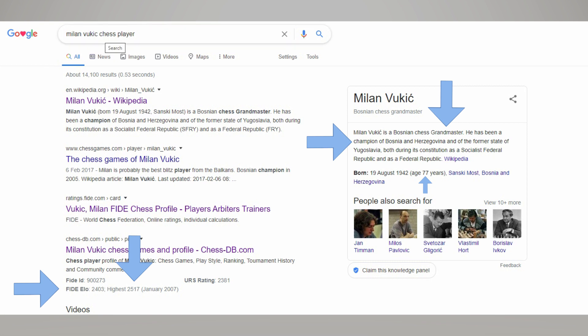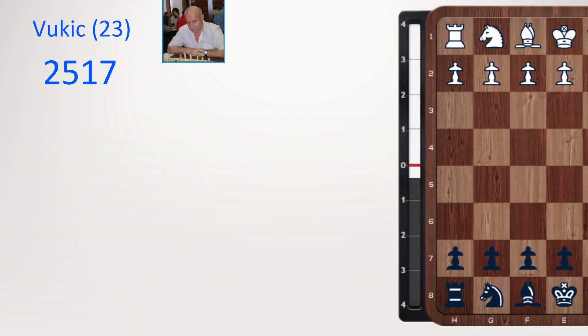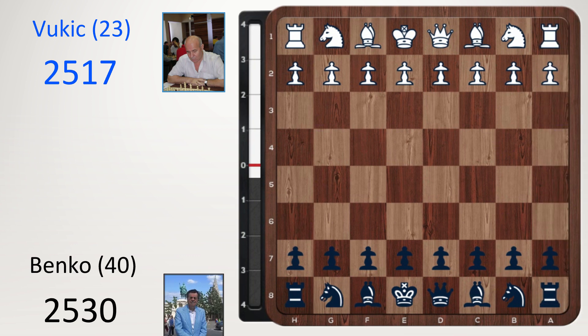Now, who is Pal Benko? When he played against Vukic he was 40 years old. He died last year at the age of 91. He was a Hungarian-American chess player. Peak rating 2530. Pal Benko was also known as a composer of endgame problems. Milan Vukic has white, Pal Benko has black.